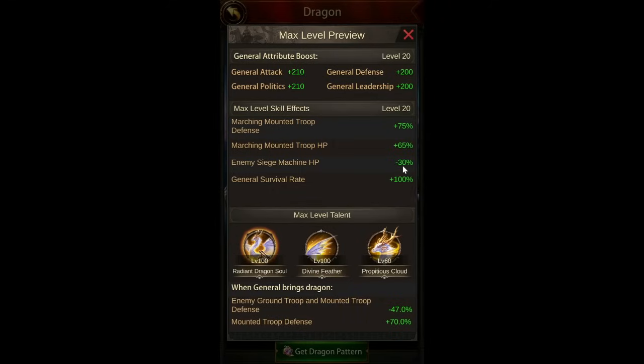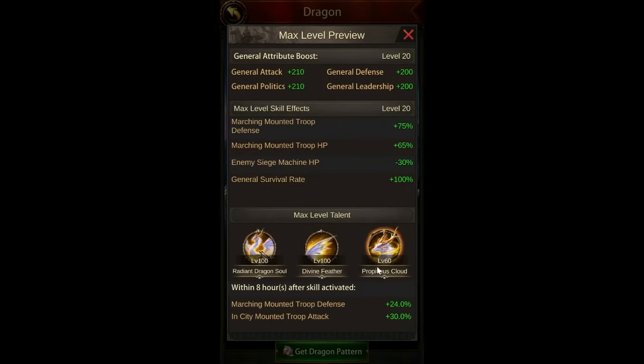Let's take a quick look at the buffs. So this is at level 20 — you get marching mount troop defense, mount troop HP, and enemy siege HP, which is super interesting. This tells me that it's more of a sub-general dragon than an attacking general dragon for a lot of people. These stats are okay, but it's tough to get siege HP, and there's a lot of other mount dragons in the game.